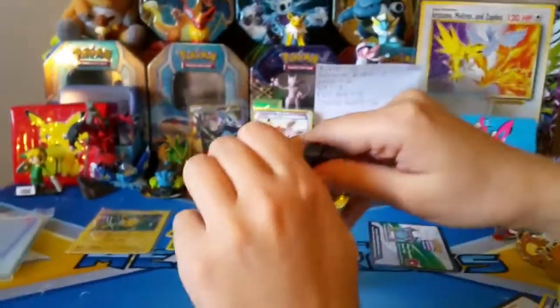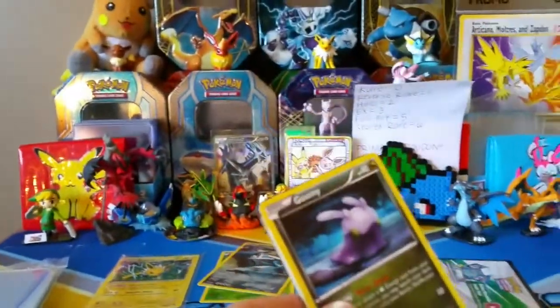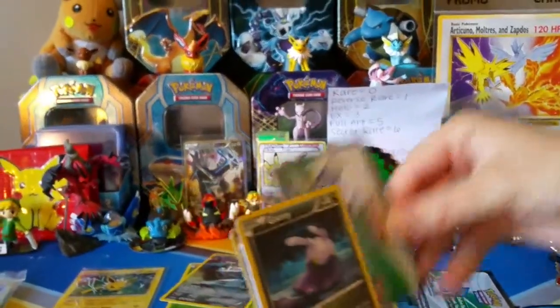Hoopa is pretty alright. So Hoopa is loaded with Hollows and Reverse Rares, as it looks like so far. Looks like it. But then again, this is all speculation to some degree.